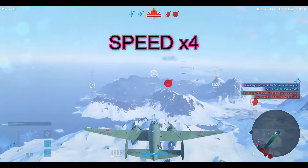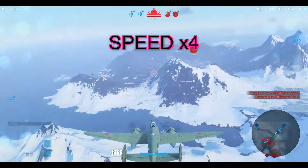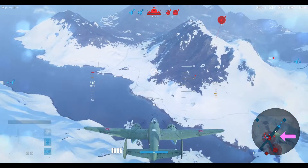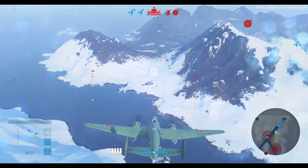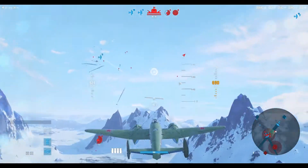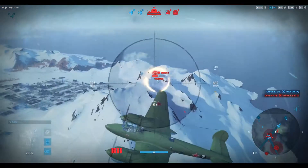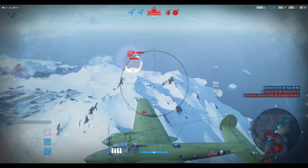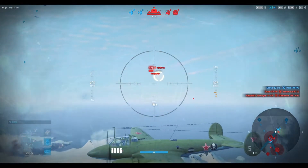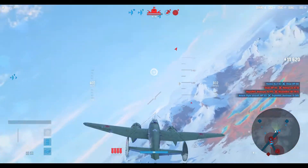Flying toward ground targets, I noticed a single fighter somewhere ahead of me on the minimap — please keep checking the minimap, this is very important, I cannot stress it enough. I had to assess whether he was chasing me or fighting someone else. Switching to the rear gunner straight away, I managed to put in a few bullets, and it looks like he was actually going after another bomber rather than me.